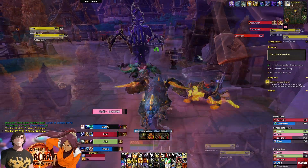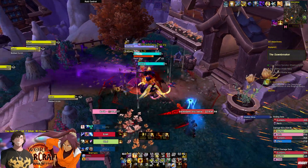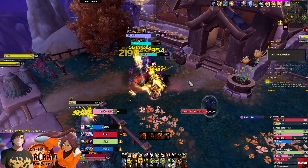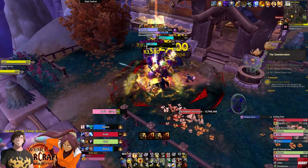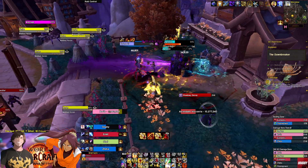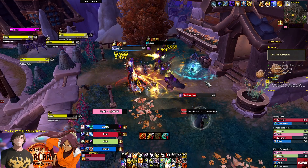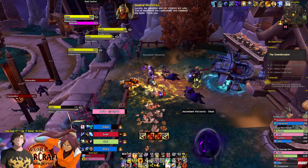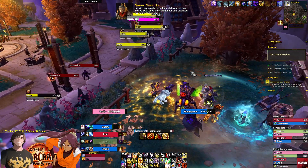Sidestep the shadowy ground visuals from the Manifested Shadows. Use your defensives if you get the Abyssal Blast DoT, as it hits pretty hard. Interrupt the Nightfall Dark Caster's Tormenting Beam. Use crowd control to stop the Umbral Burial cast at all costs — it deals a lot of damage and puts an absorb shield on the target. Also avoid being hit by the Nightfall Tactician's frontal ability.